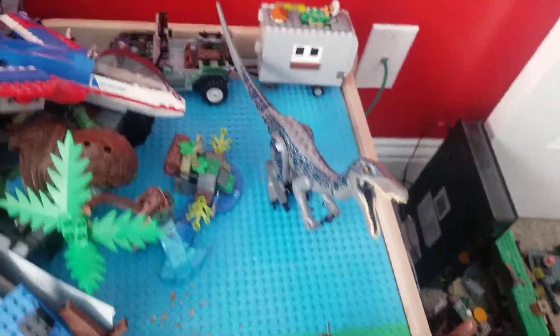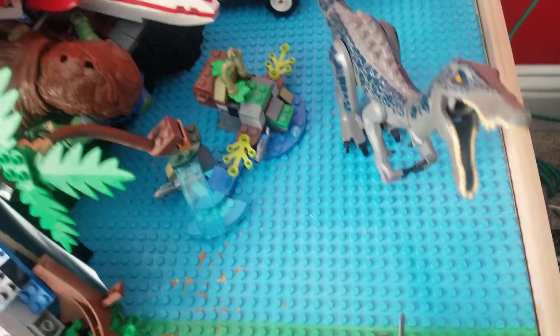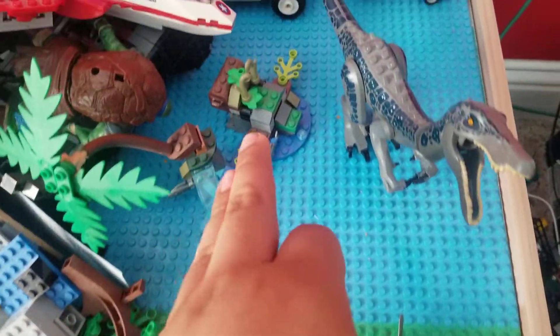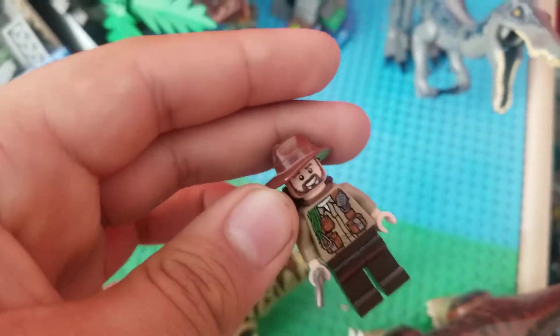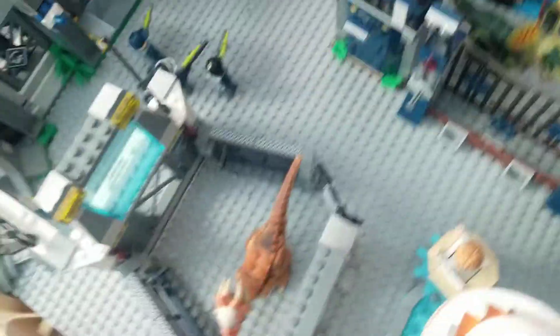Here we have a Baryonyx paddock, and it's like in the water. We have a Baryonyx and, oh yeah, like a treasure, and this guy's trying to look for treasure — I forgot his name though, he comes in one of these sets. And here, you know, it's Easter, and I own Grady's RV.